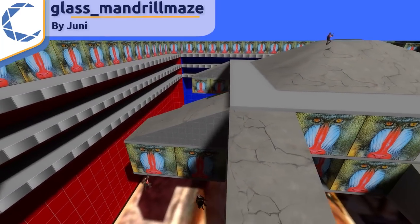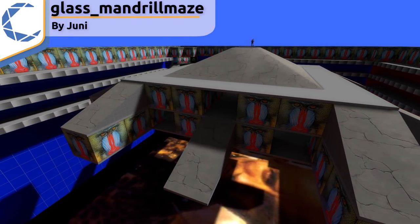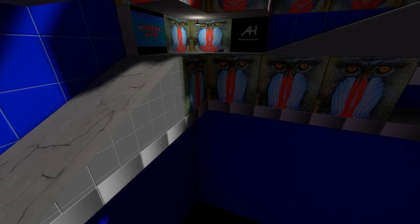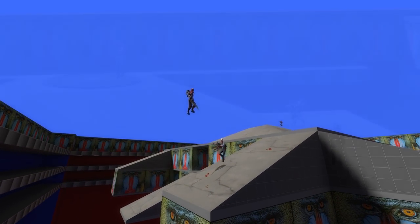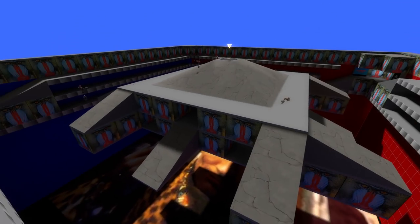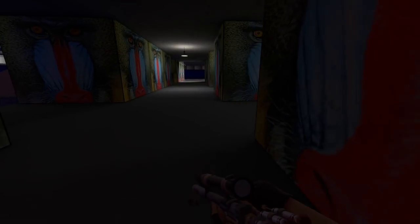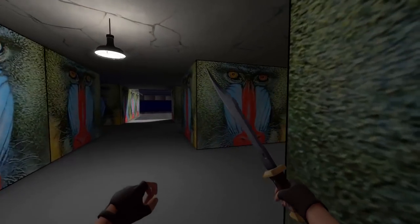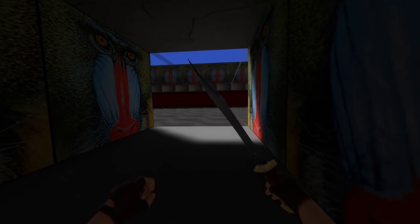Next up we have Glass Mandrill Maze. This map is made for a gamemode called Glass Attack, where two groups of snipers try and shoot the glass from each other's feet — or each other, normally each other, really. It's still pretty fun to break glass. This isn't really a maze, unless you kinda count the pyramid thing in the middle. There are Mandrills everywhere and glass everywhere, so you either shoot or get shot.